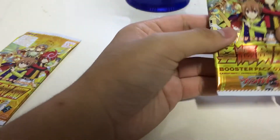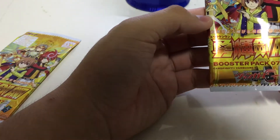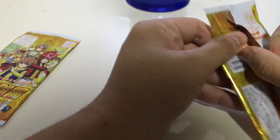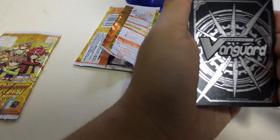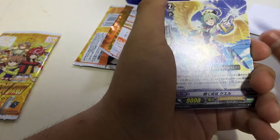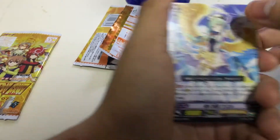Let's get on with the main video — the three-pack opening. This is a GBT-07, I think it's called Radiant Sunrise Sword or something related to girl kid. Let's go. Oh, it's a strike guys! The rare strides are the dark irregular one, the enigmund one — and it's already a foil.